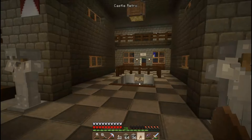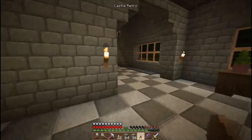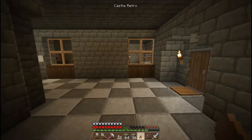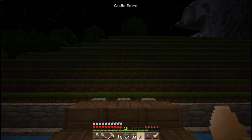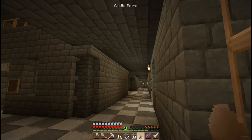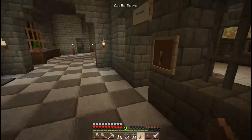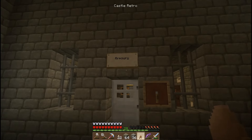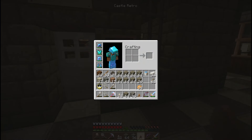I think I've shown you everything on this floor — apart from the fact that there's another moat access on the other side of the castle, symmetrical to the first. I showed you the enchantment room with the potion room above it; this is the armory with the treasury above it.